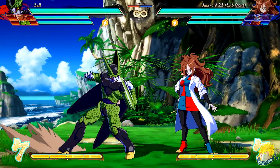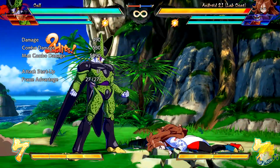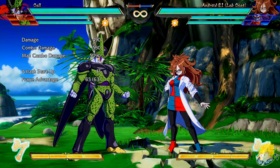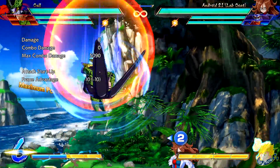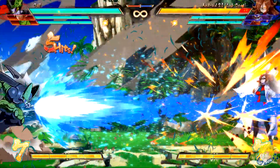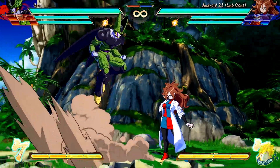Cell moves during his standing light attack. The light version of Rolling Crush — the mid-air version is faster but has less damage and more damage scaling when used in a combo. The heavy version of Rolling Crush is faster but also moves him more forward. His Kamehameha can be cancelled into super dash at the later part of the move, allowing him to do a follow-up combo.